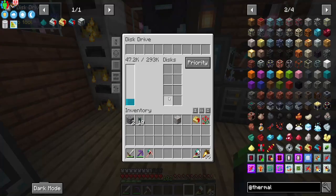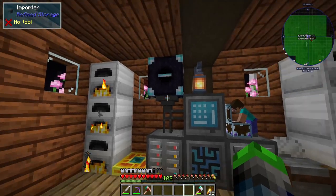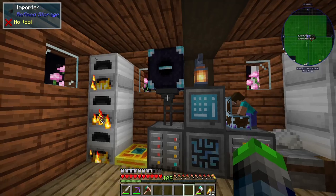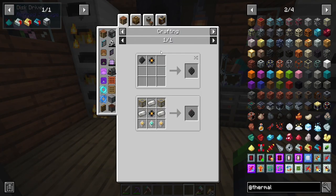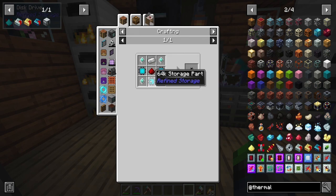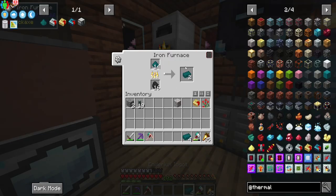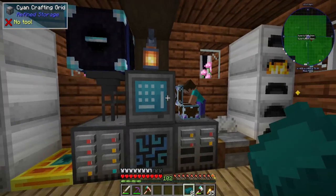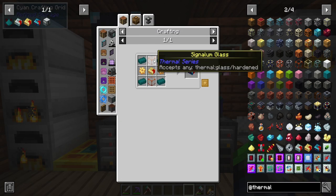Off camera I did make a 256K storage disk, so we've got plenty of storage. We filled the previous one up real quick so I made a new one. It's 364K total together — gives you an extra one basically. So yeah, it's great. My brain's having a hard time with the math, but anyway, we need hardened glass.